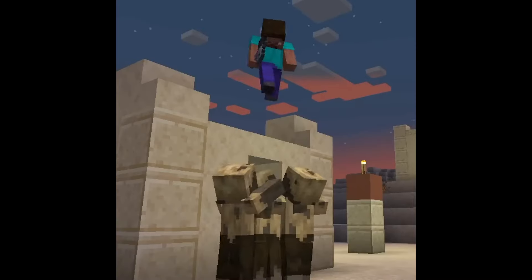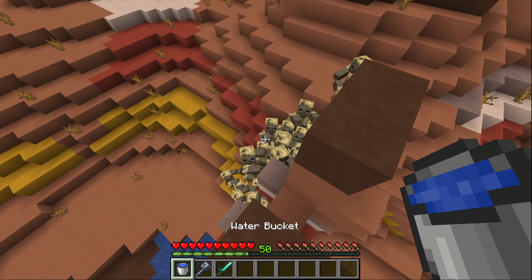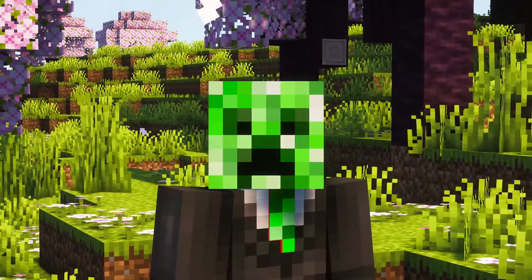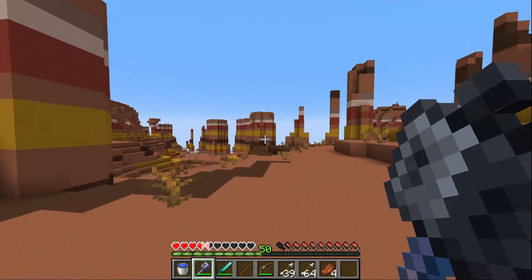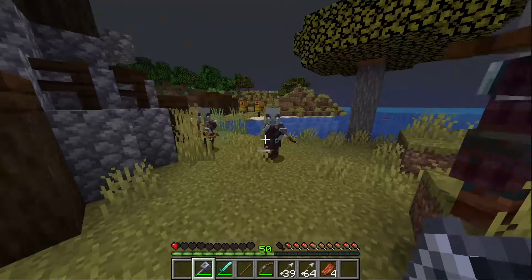On the topic of that, the Smash Attack feature, while fun, is extremely situational and risky. I rarely find myself in a scenario where I need to fight mobs from higher up — and in those cases, I usually just use a bow. It's a lot safer because Maces only negate your fall damage if you manage to land a hit, which is much easier said than done, especially on moving targets.